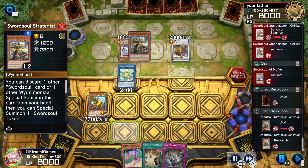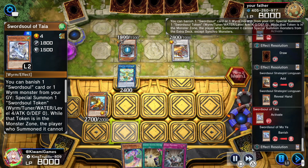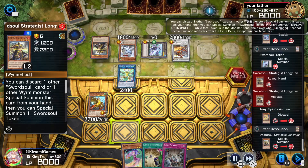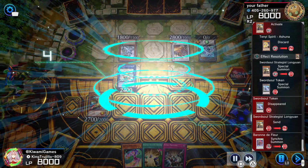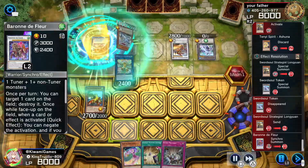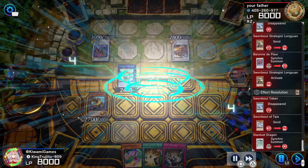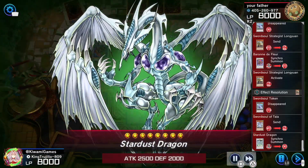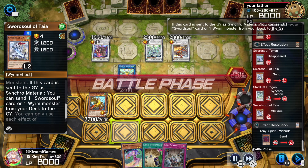Anyway, he's doing his Swordsoul synchro summoning thing. He's going to go into Baronne de Fleur — I probably butcher that, I cannot speak French. Since I am under Dark Ruler No More, he cannot do any damage to me in terms of life points. But he can still attack — he's going to go into the battle phase and get rid of all my monsters.